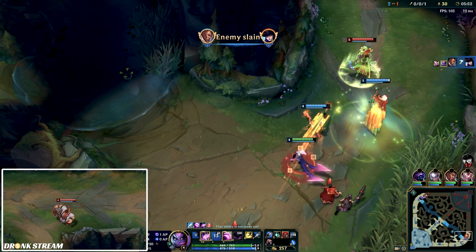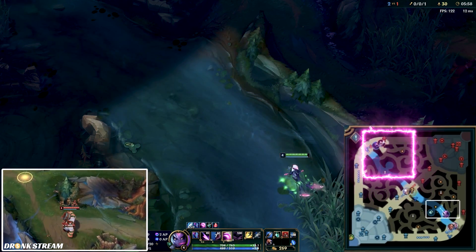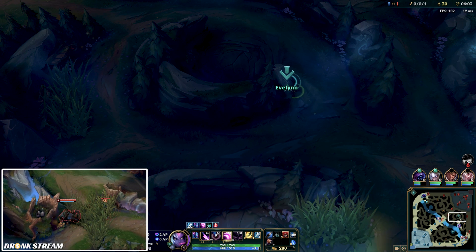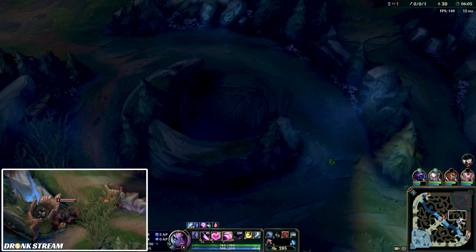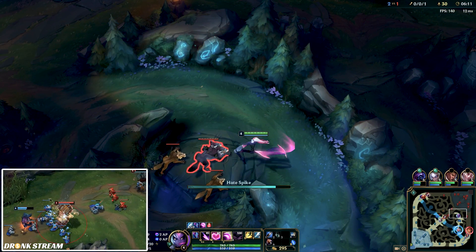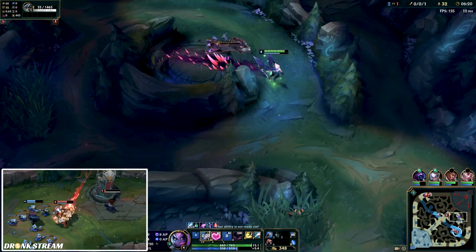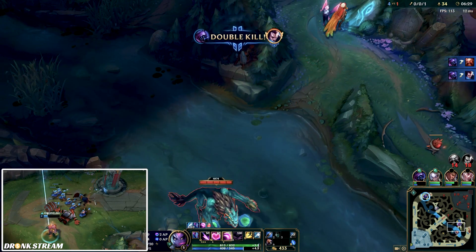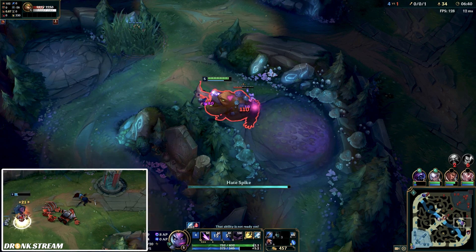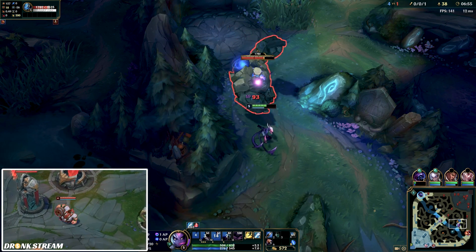Free kill. I've exerted a lot of camp pressure onto Gragas and thwarted his only gank attempt. He is behind because of his own mistakes, and also because I'm punishing them. He went straight to top — I've been tracking him accurately and pinged him out even while he was sitting pink-warded in a bush. His laner had to go back, so I walk up into his jungle, take his wolves and gromp, and place a pink ward to track his pathing further.